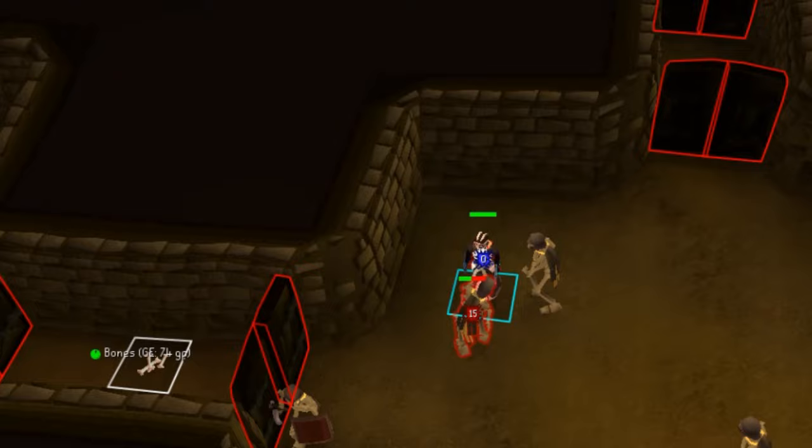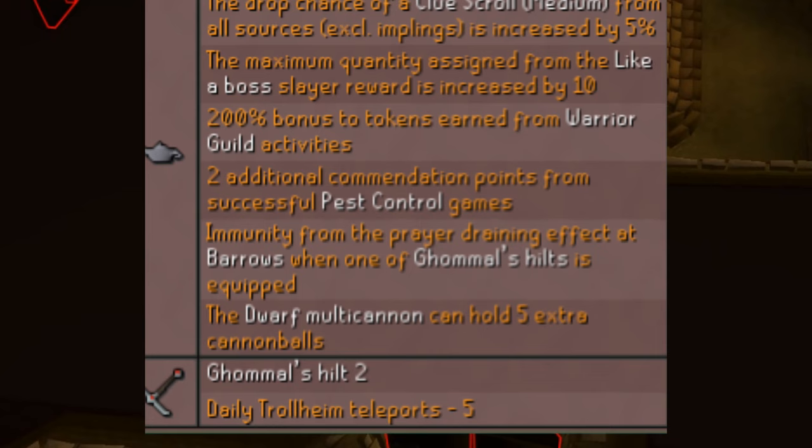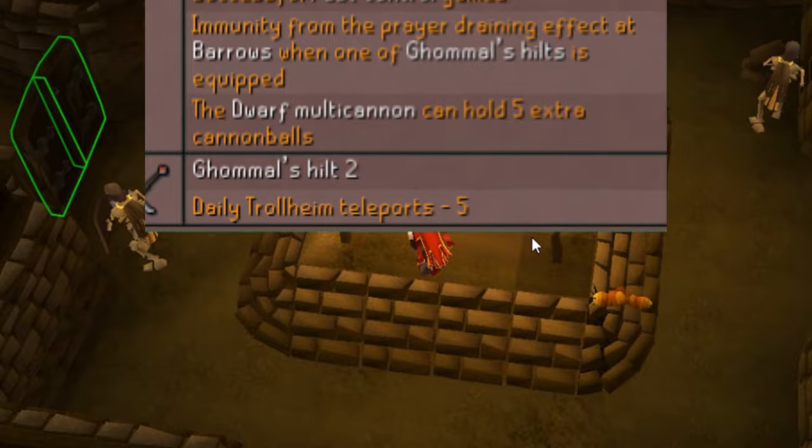Even more important than the Hard Morytania Diary is the Medium Combat Achievements. Finishing the Medium Combat Achievements before doing Barrows will give you Ghommal's Hilt 2. While you wear Ghommal's Hilt 2, you will not be affected by the Prayer Drain effect in the Barrows Catacombs.